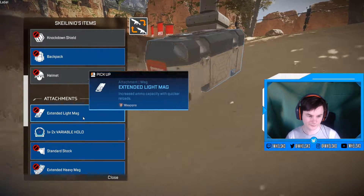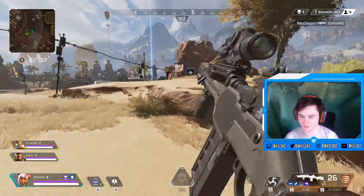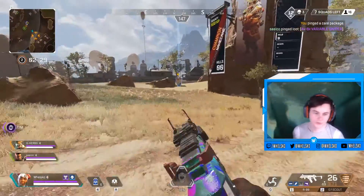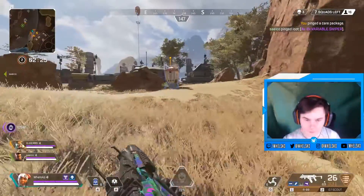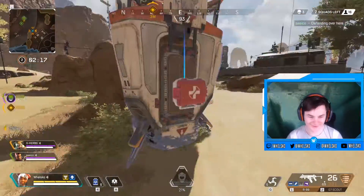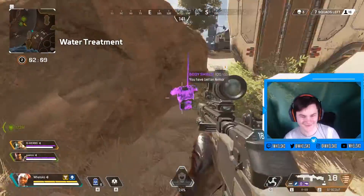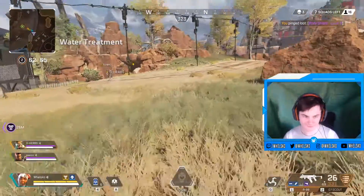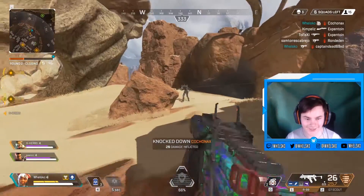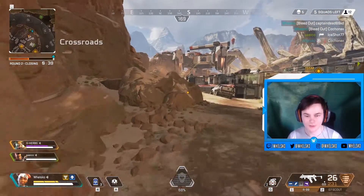Now, how do we play Lifeline best? The general strategy is long range to mid range. There will rarely be a situation where, fighting from 150 meters away, you cannot get your team up and healed. It's extremely annoying for the other team — as long as that distance is maintained, there's really no reason you should lose a fight. By the time you revive your teammate, you're already a full HP squad again. From that distance, there's almost nothing enemies can do about your shield during the revive.